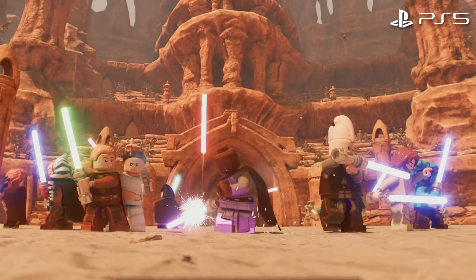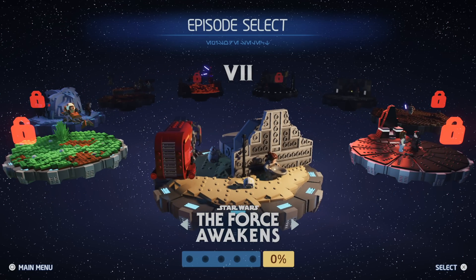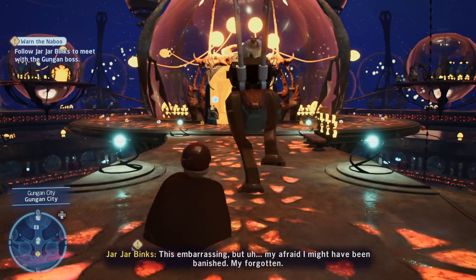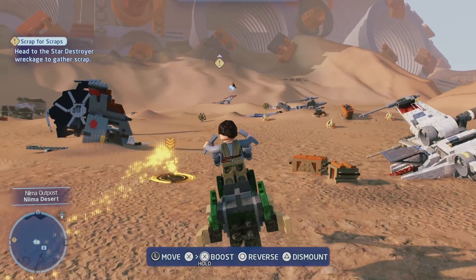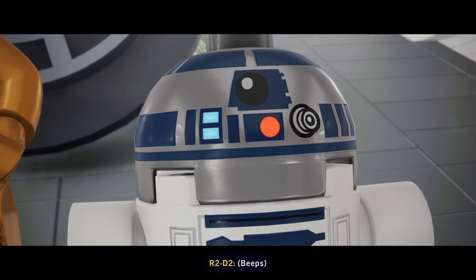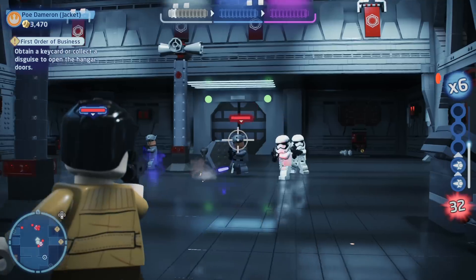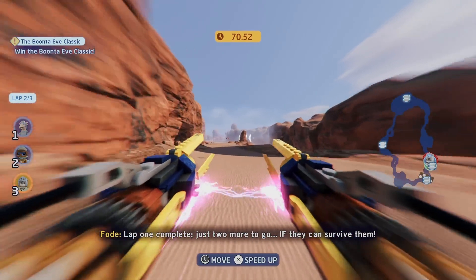Lego Star Wars makes a great first impression. After a brief introductory cutscene, the game drops you into a selection screen where you pick which movie you'd like to start from. Each film is represented by a charming stop-motion-style diorama made out of Lego bricks. Players are free to play any of the initial movies in each trilogy — The Phantom Menace, A New Hope, and The Force Awakens — with subsequent films locked until you beat their prequel. The game versions are slightly modified retellings with some trimming and a lot of comedic license. Each of the nine films takes a couple hours or so to complete, and I never found myself challenged, although it's still an enjoyable release.